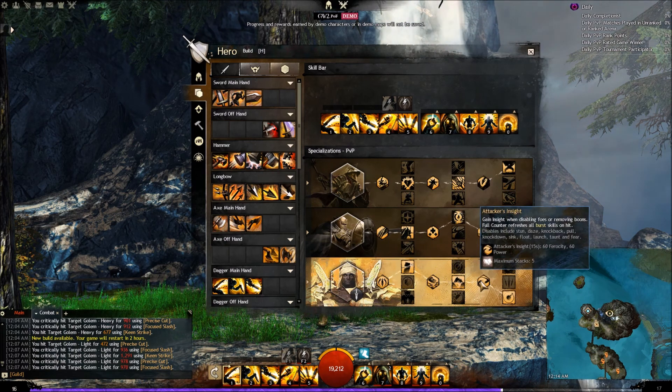For the third ability, you have Attacker's Insight: gain insight when disabling foes or removing boons. Full Counter refreshes all burst skills on hit. Disables include stun, daze, knockback, pull, knockdown, sink, float, launch, taunt, and fear. Attacker's Insight lasts 15 seconds, granting 60 ferocity and 60 power, and you have five stacks of that. You're going to have a lot of those interactions with the Spellbreaker kit, so it should be very possible to stack up Attacker's Insight to the full five stacks.